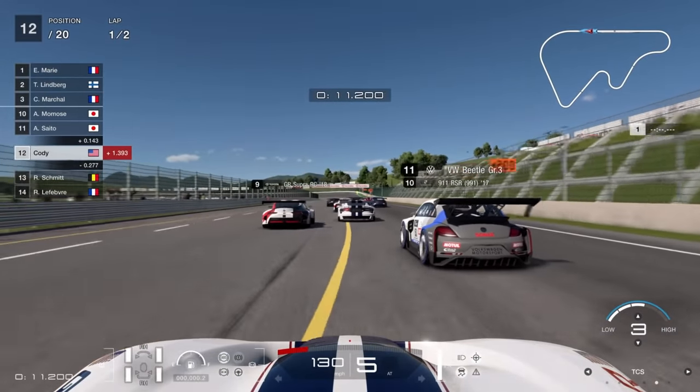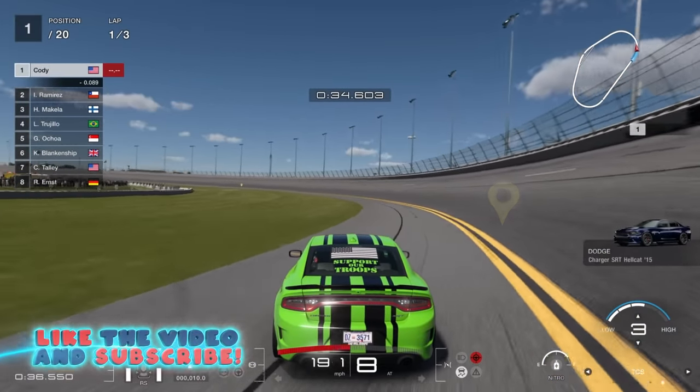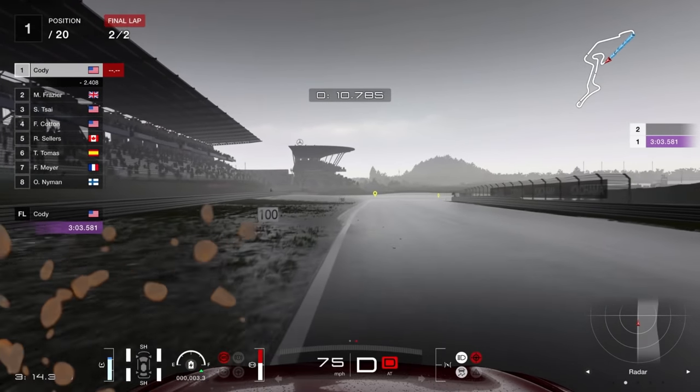Today we're going to be doing some ridiculous things in Gran Turismo 7. We have everything from wide-body Teslas to Hellcats with way too much power and everything in between. If you want to see more of this, hit that thumbs up button and let's jump in.